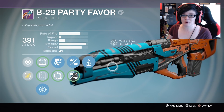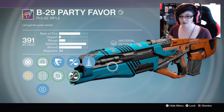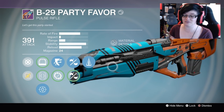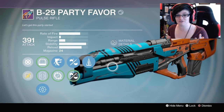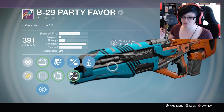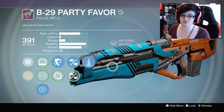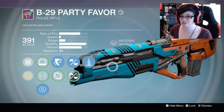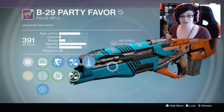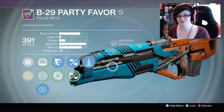That is the Party Favour — it's a really good pulse rifle. I did get quite a few killstreaks with it, and having Outlaw on it allows me to reload a hell of a lot faster if there are two or more enemies in front of me, so that was always helpful. Check this one out if you haven't already — if you've got one sitting in your vault, go play with it in the Crucible. It is close to the Clever Dragon and Grasp of Malok, so it is a good weapon if you can get good perks on it as well. Hope you enjoyed the video, have an awesome day, and I'll see you in the next one.